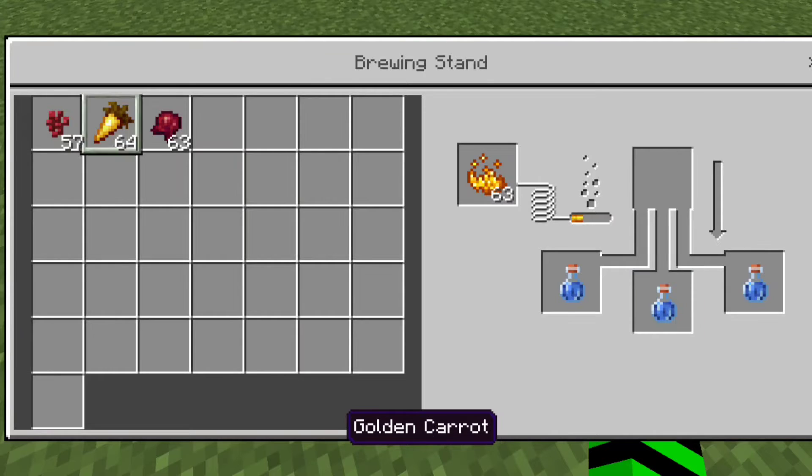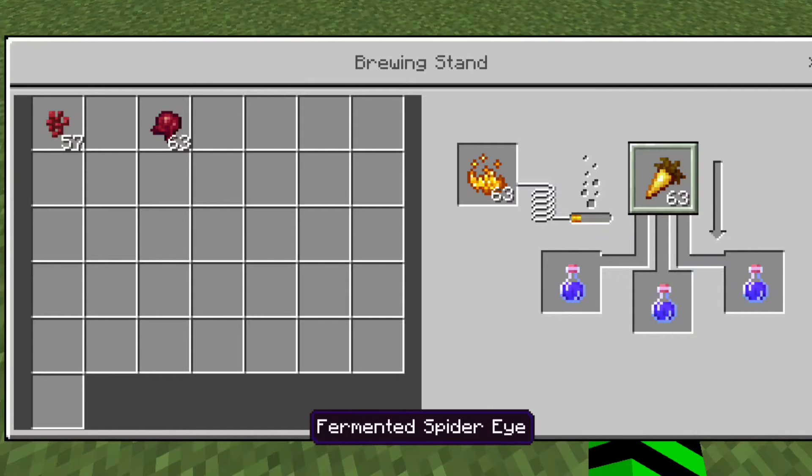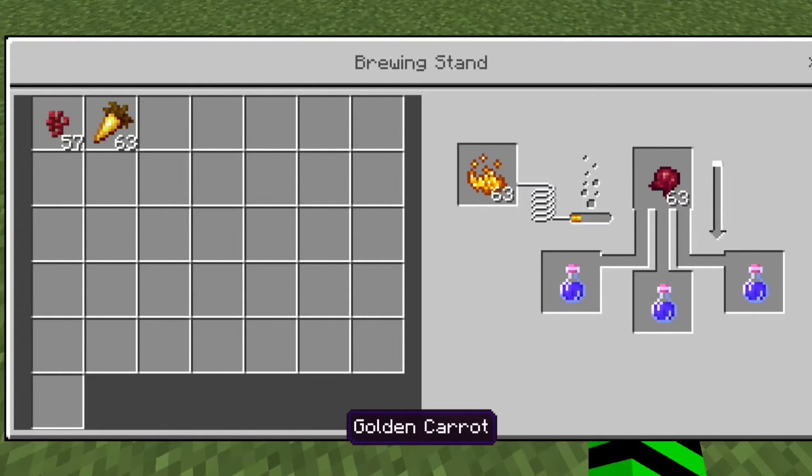An invisibility potion. Again, brew an awkward potion. Then you add a golden carrot and you will get a night vision potion. But if you then add a fermented spider eye, it will turn into an invisibility potion. With a bit of waiting, you get the invisibility potion.